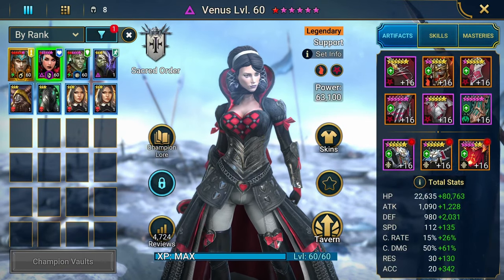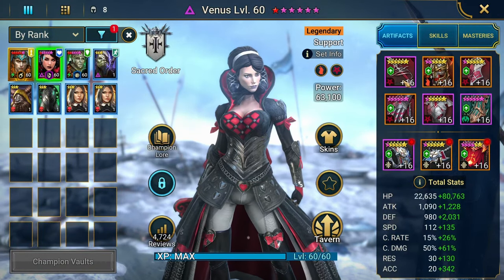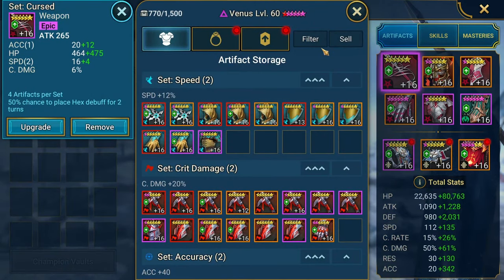I have her in a Cursed set because I want to be able to place Hex, which is a main focus for Hydra. When you can get somebody in Hex, somebody like Lydia or anybody who does a lot of AoEs, then you're able to do more damage. These are the pieces of gear.